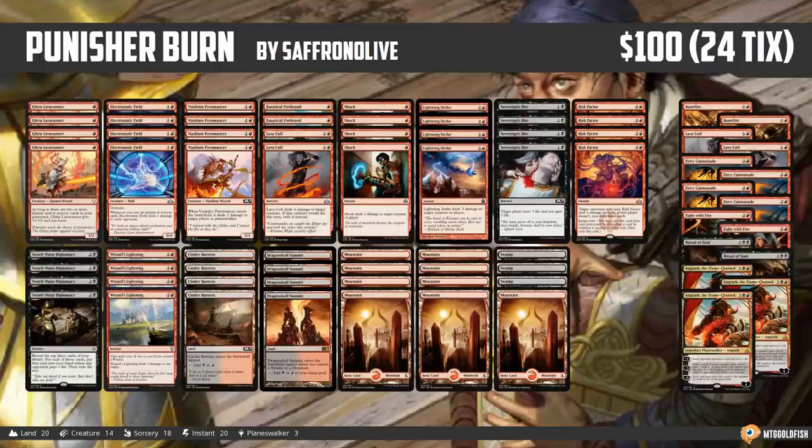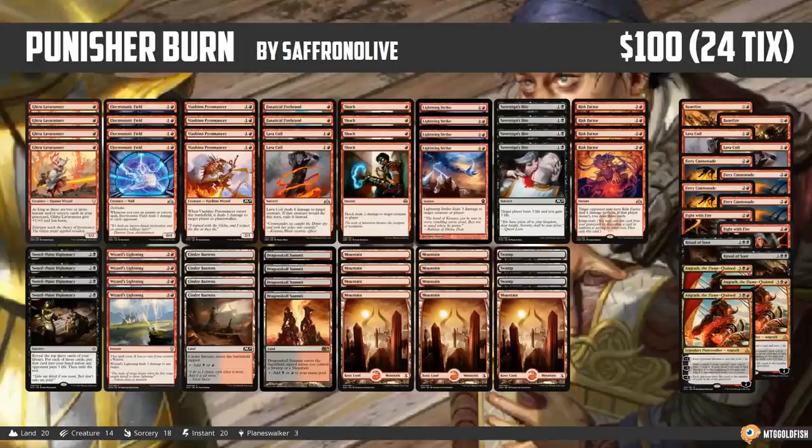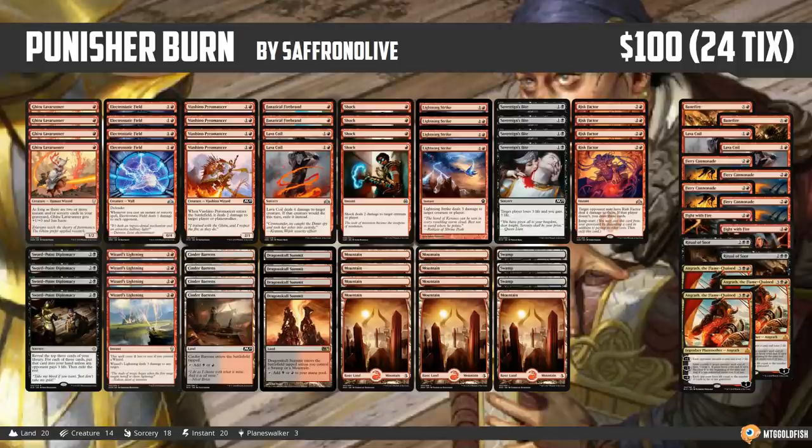Also worth mentioning, the deck is pretty budget-friendly on Arena. The main deck has eight non-land rares, four land rares, and no mythics, so you're at like 12 rare wildcards for the main deck. There's a few extras in the sideboard. You don't really have to play the Angraths — those are the three mythics — but the deck is pretty budget-friendly on Arena as well.